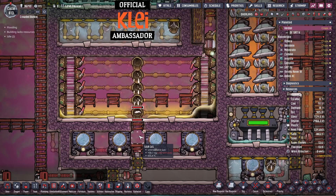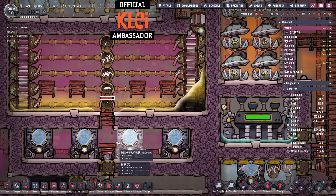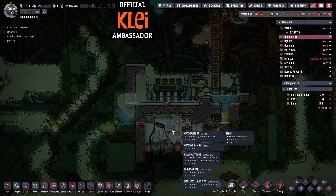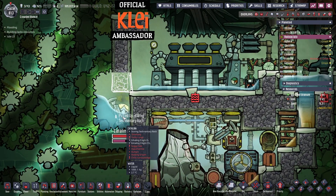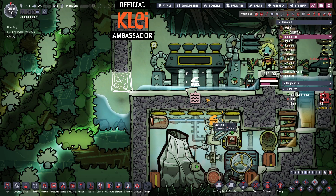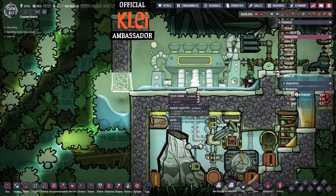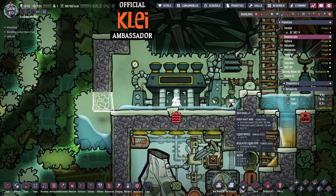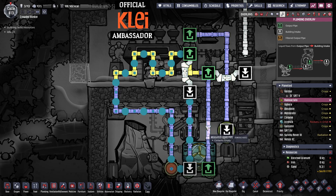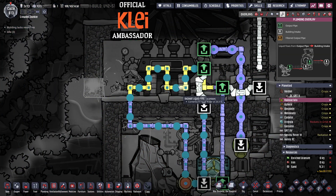We're at about 650 and the issue was this wasn't maintaining enough heat — we were losing heat out of here. We'll see how it goes, I'm hoping it stays stable. I still don't understand how this is flooded — absolutely baffled. This is under 74 grams of water and it's flooded, doesn't make any sense. Oh there you go, it was just 70 grams of water doing it. This game is definitely bugged right now.